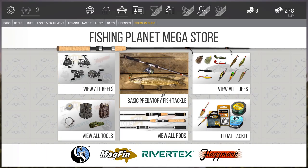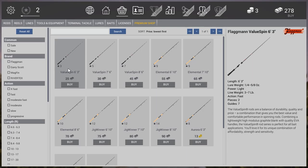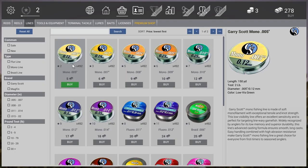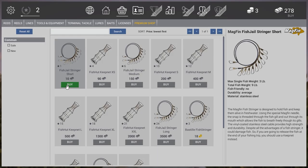Let's go to the store. You can buy rods — different types: spinning rods, match rods, and many more. There are also many different reels, many different lines. Some articles you can buy for coins, some you have to buy for bucks. Here we have different fish keepers — our short fish stringer can hold a max single fish weight of three pounds and a total weight of nine pounds.